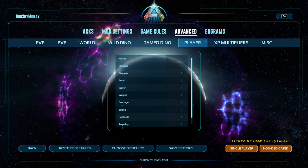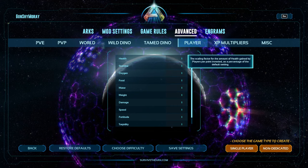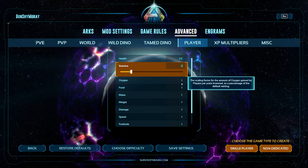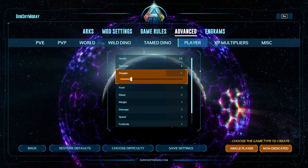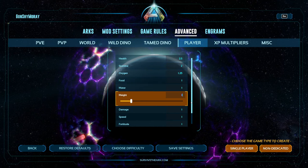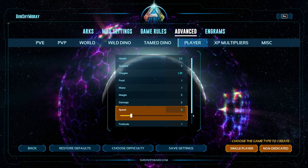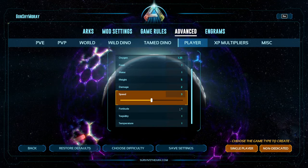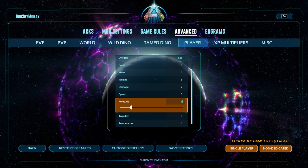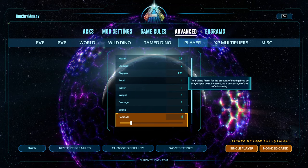Now the player stats per level. Again, I highly suggest you mess around and find what you like, but here's what I use: health at 2.5, stamina at 2. For oxygen — leveling oxygen actually increases your swim speed — I put 1.25. Food and water I leave at 1. Weight is bumped up to 5. Damage is bumped to 2. Speed I have at 3, just so I can go zoom. Fortitude is set to 5. That's my personal player preference for stats.